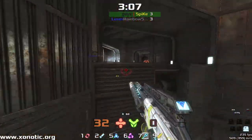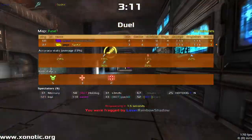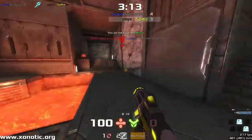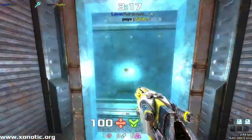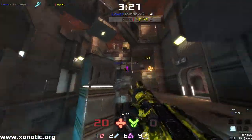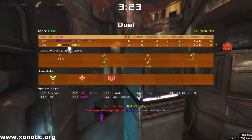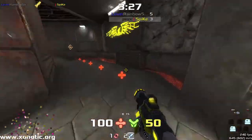Doesn't look like we're going to last to three minutes 33 seconds though. Both of these two are going at it with very low health. That's one of the main things on maps that don't have mega armors — you're always sort of at the low end of health, and that means fights can be over very quickly. Direct rocket there from Rainbow Shadow hitting a beautiful shot.